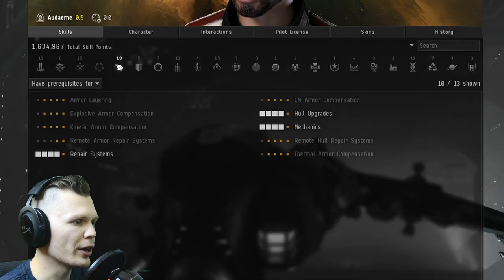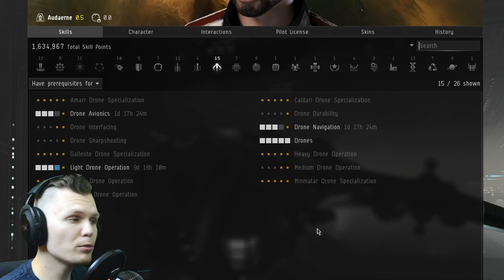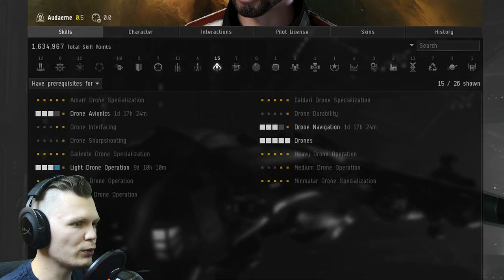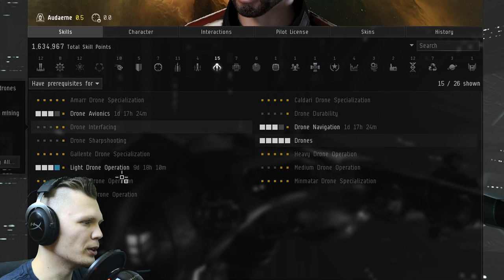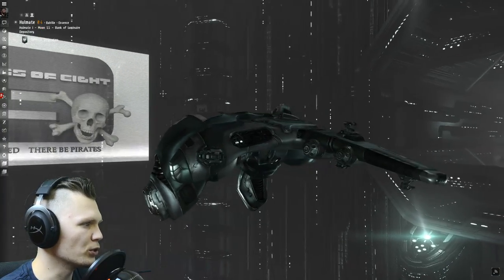I think with this fit you can actually go ahead and start targeting the battleships right away. Drone skills are very important for Gallente characters, but the Atron actually cannot fit any drones, so if you're going to be using the same ship, it's kind of a moot point. What I have trained so far is Drones to five, and the rest you can train if you have time — but if you're Gallente, you do have to train up drone skills.